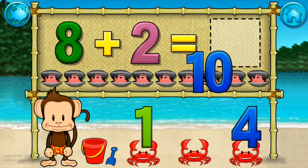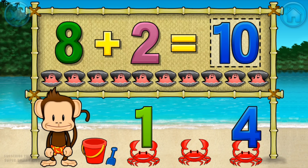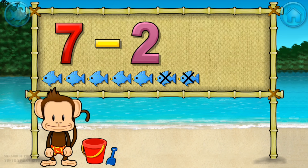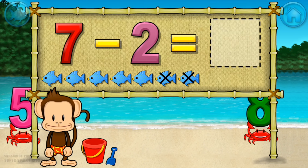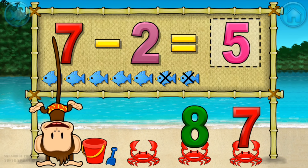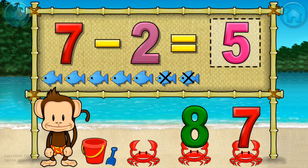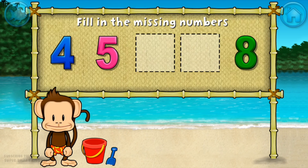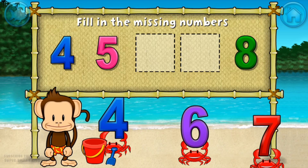Subtraction time! Minus 2 equals 5. Stupendous! 4, 5, 8. These numbers are in order. Fill in the missing numbers. 6, you're doing great.